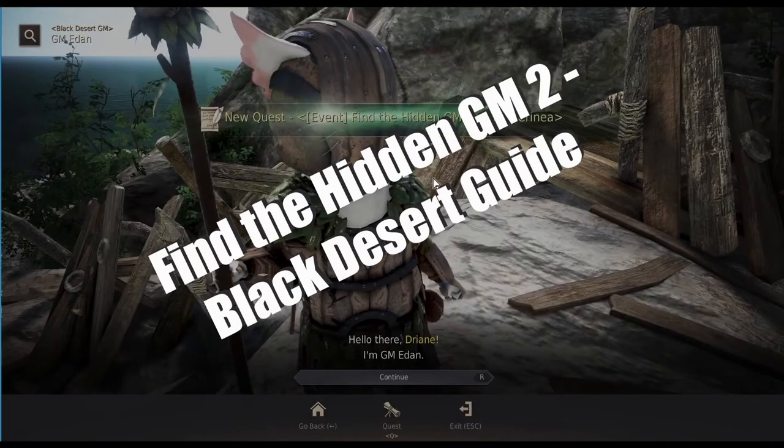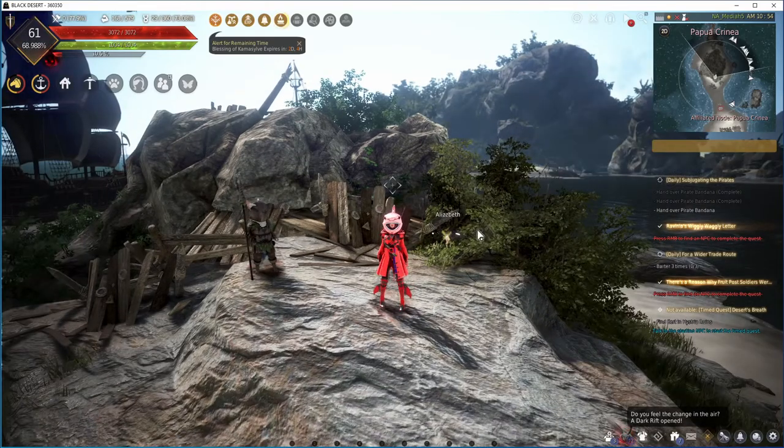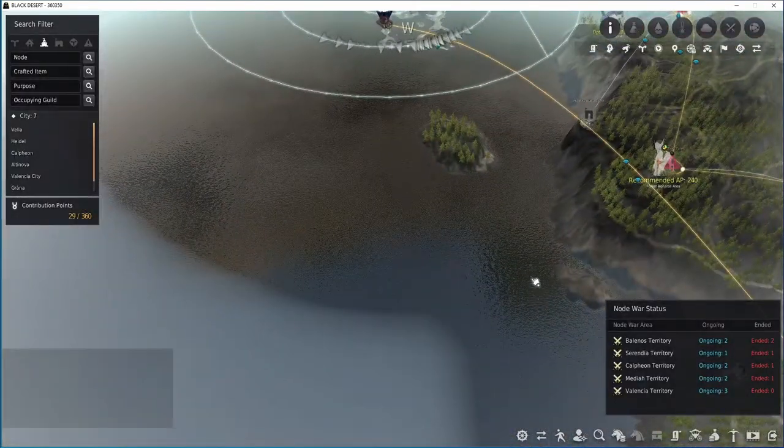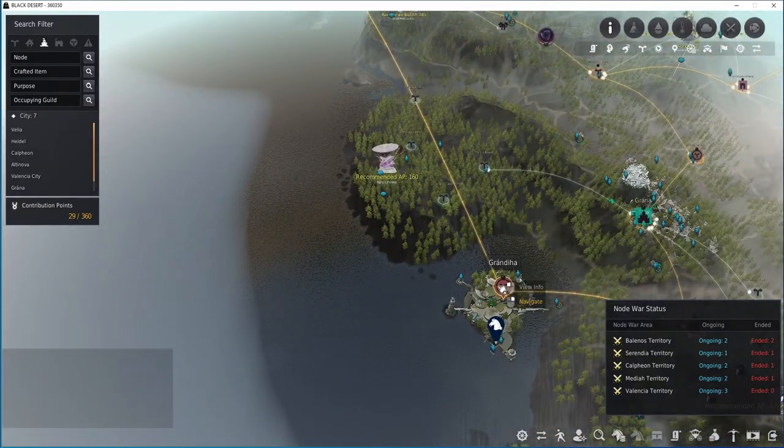How's it going, fellow noobs? Nooblander here with another guide for Black Desert Online. We're doing the Hidden GM second quest in Papua Crania. You can find that island north from where you were in Grandiha.